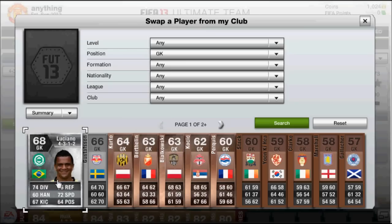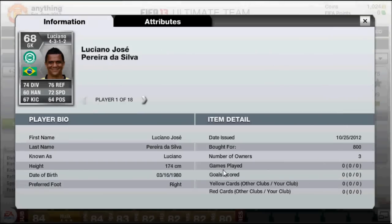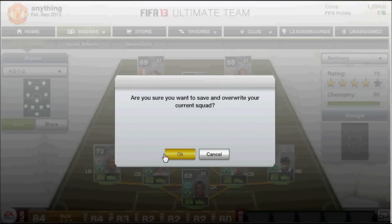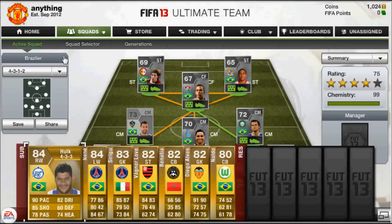In goalkeeper we have Luciana or something. I got him mainly because he has 76 reflexes, 76 speed, 74 diving, 67 kick, 64-plus handling, 60 hands — but you can read that anyway. He's a great goalkeeper, about 180cm. I got him on an open bid. He's a decent player, and yeah, that's the team. I hope you stay for the goals, so like and subscribe — see ya!